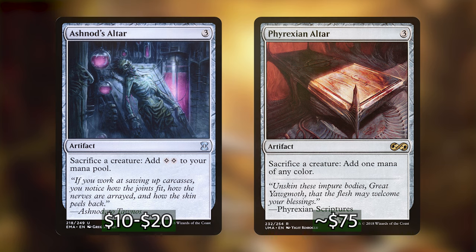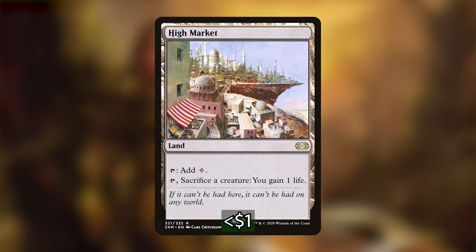We also have High Market in the deck — it's a land that can sacrifice a single creature. This most likely won't win the game because it can only activate once per turn, but it can start a chain if we need it for something like Embodiment of Insight.